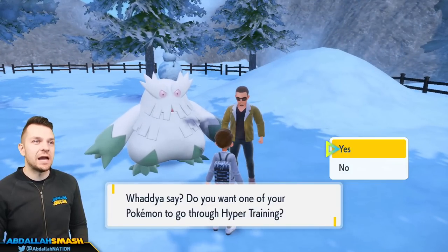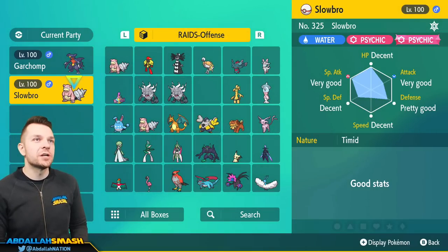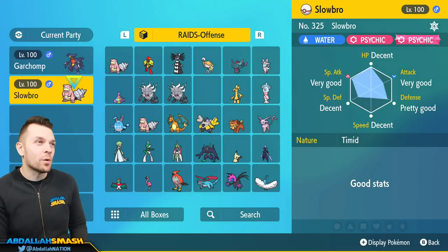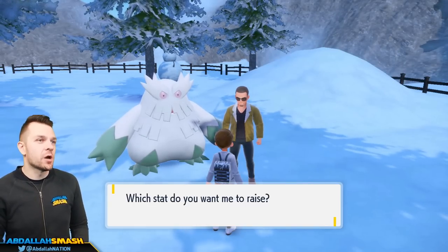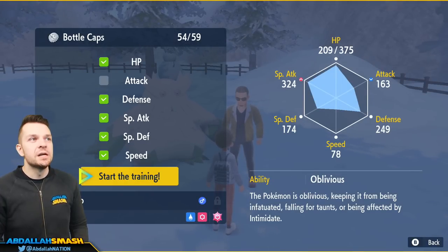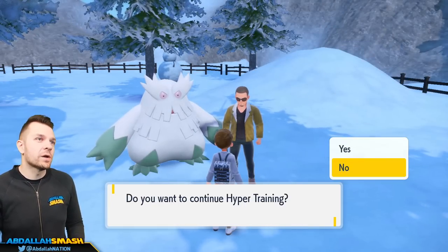Looking at our Slowbro, his stats right now are decent, very good, very good, pretty good, decent — that's not what we want. We want every stat hyper trained. Using our five Bottle Caps, we're going to max out HP, Defense, Special Attack, Special Defense, and Speed. Since Slowbro is not going to be using its Attack stat, we save that 20,000 by not investing in it. Now we are just about ready to go.